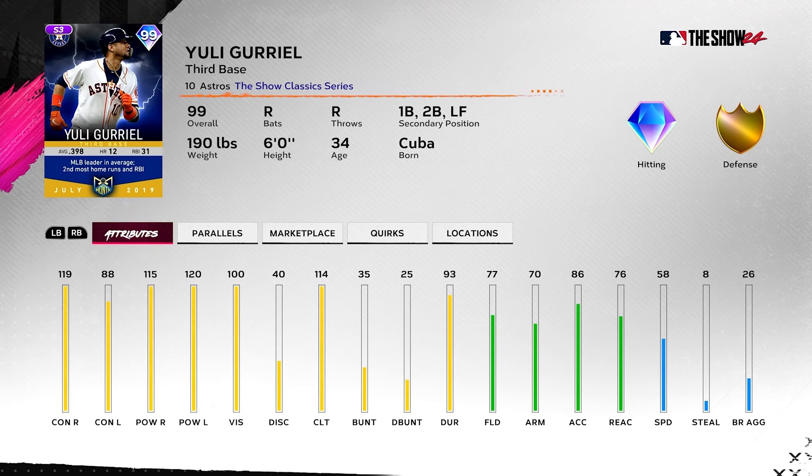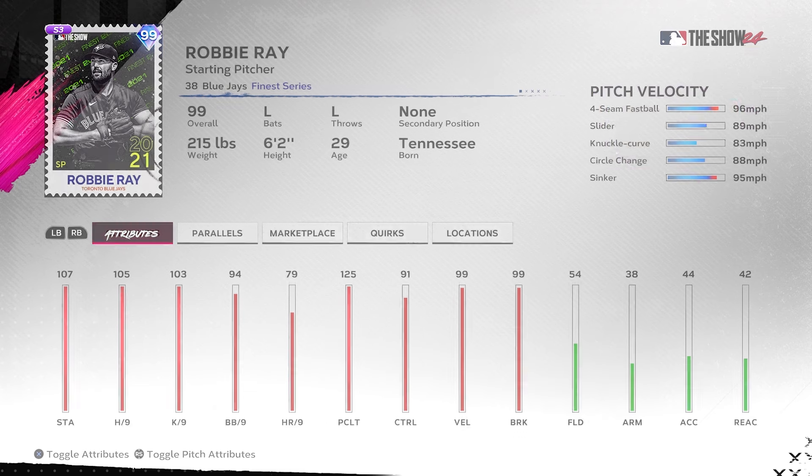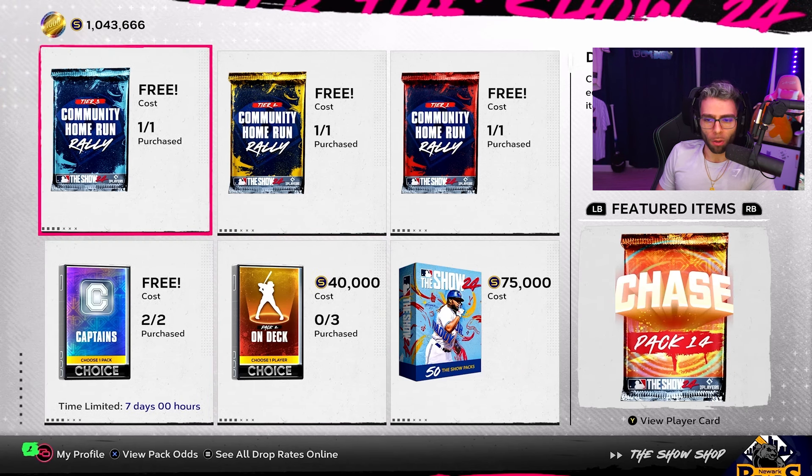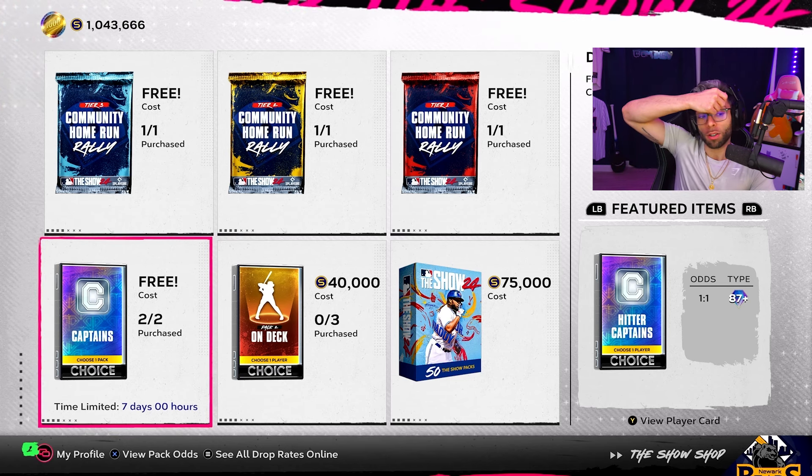Robbie Ray Retro Finest from 2021 — which is funny to me, 'retro' to three years ago — but decent control, pretty decent breaks, nothing too wow. No outlier, pitch mix is okay. He's gonna get the penalty to his accuracy without having outlier, but he does have a good mix. Probably a mid-tier starter, solid pack overall. You also get two free captain packs — I have 10 extra now, they're just slow dripping it out, which is fine.